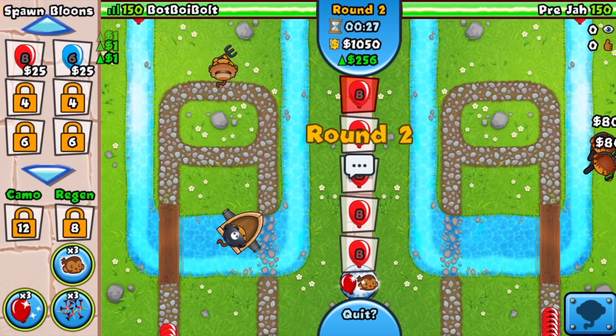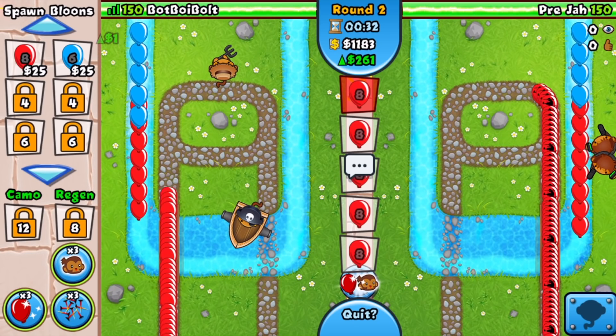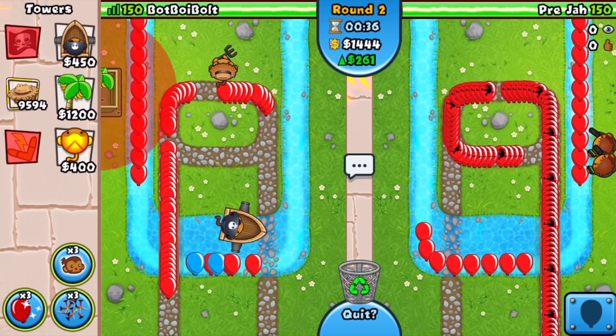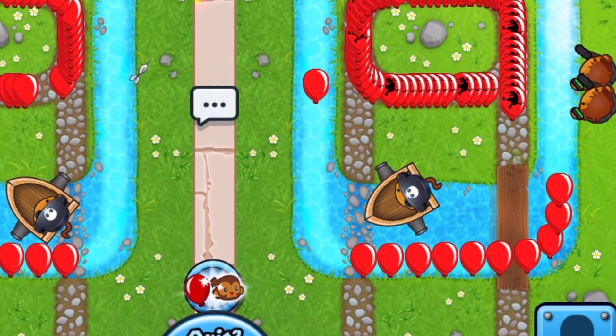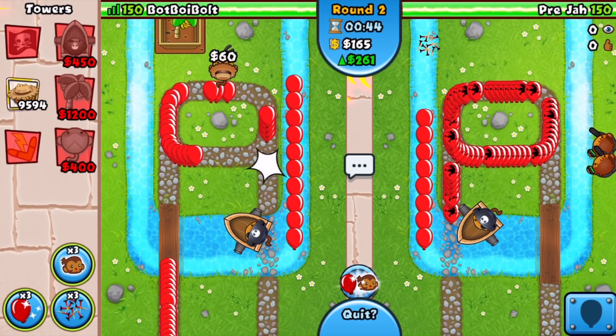We're gonna send him some eco right at the start of round two — constant reds — because this is gonna force an upgrade on his side. His two cobras cannot pop all those reds so he's just gonna have to upgrade, or else tank those lives. He ends up going four-zero-zero boat, which should definitely help him out quite a bit.